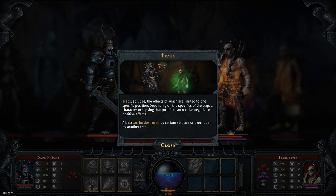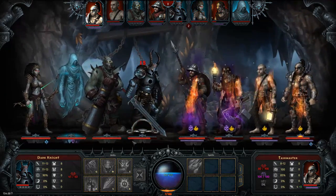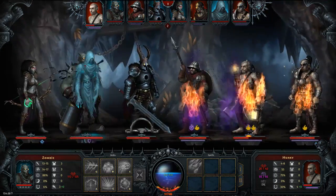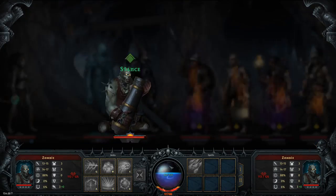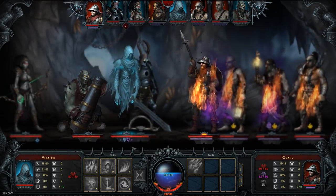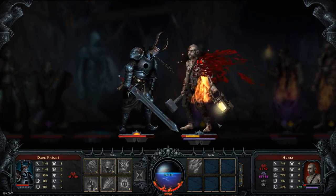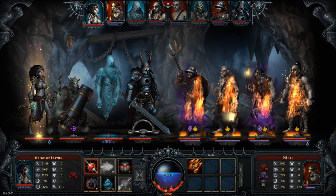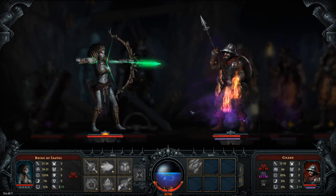Traps have abilities limited to one specific position and you can receive negative or positive effects. Did you just throw a trap on me? He moved my guys around. I guess we'll do bombardment then — he moved my guys and I don't have a choice. Stab that guy in the face, I want him to die. How much HP does he have left? Thirteen — so he should burn up. Let's focus our damage on him.